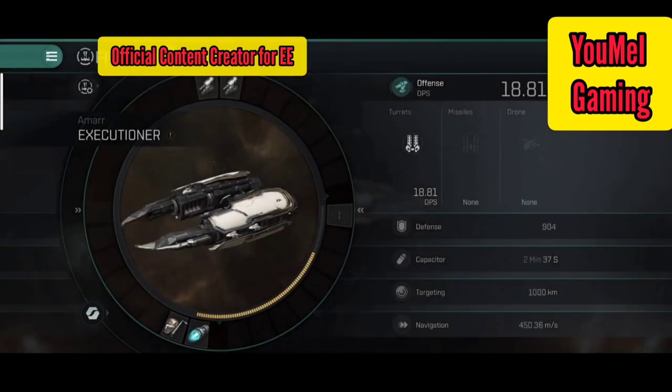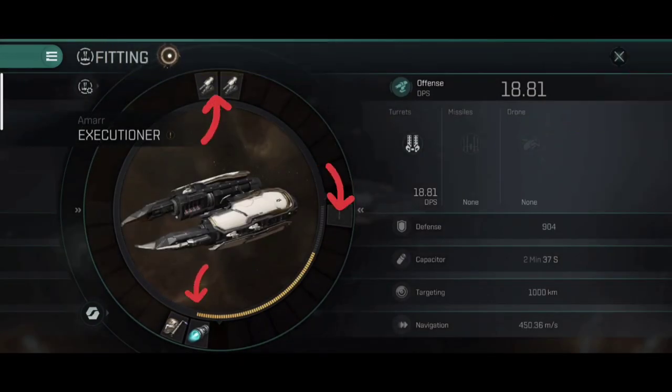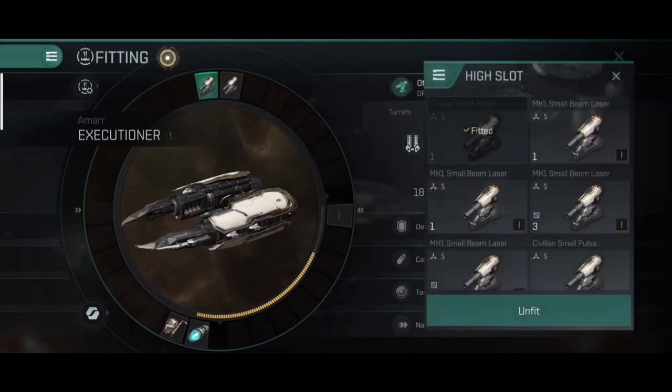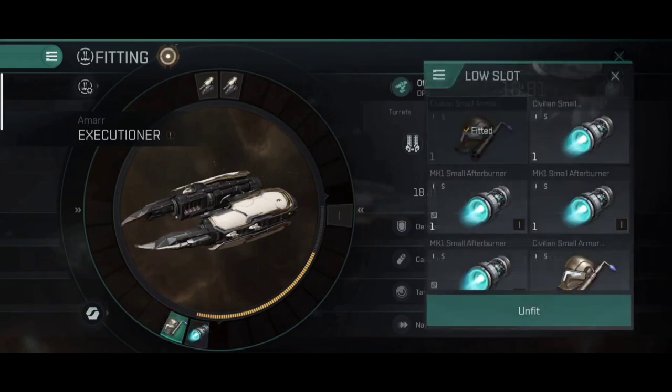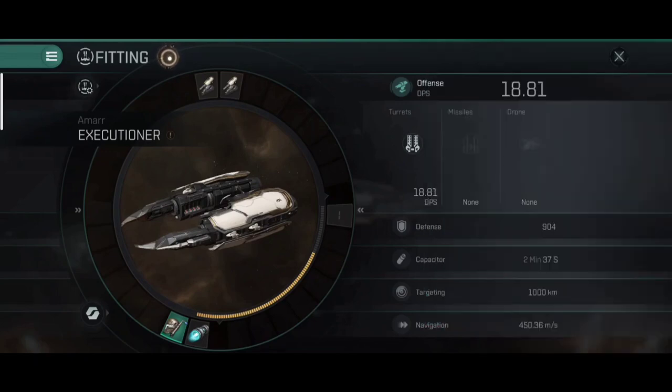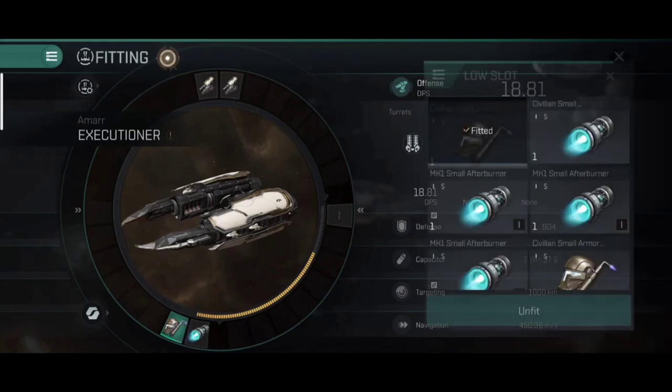As we go into fittings, you'll see there are three slot categories on your ship. The first is the high slots — these are the main weapon systems. The second is the mid slot — these are sub-weapons. The third is the low slot — these are enhancements. In the low slot you can equip a variety of things: a speed booster called an afterburner, a shield repairer, or an armor repairer.